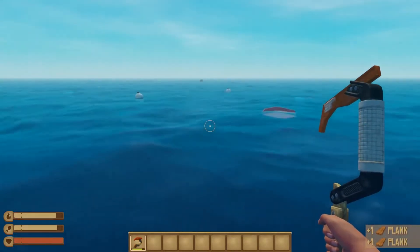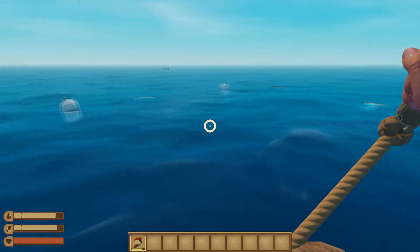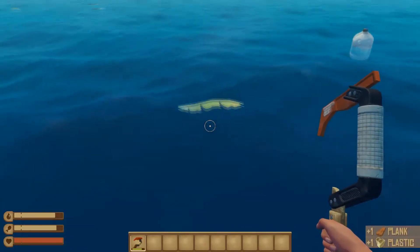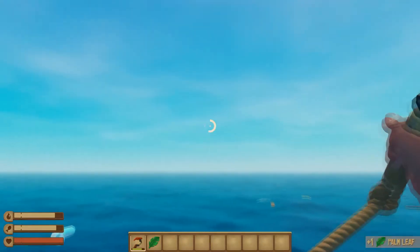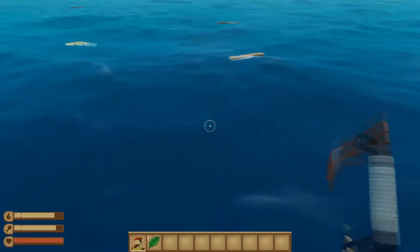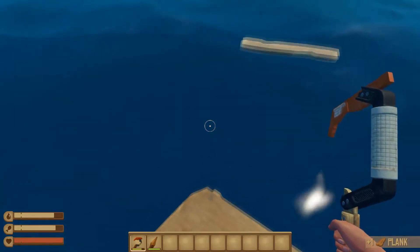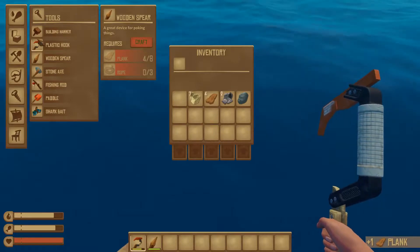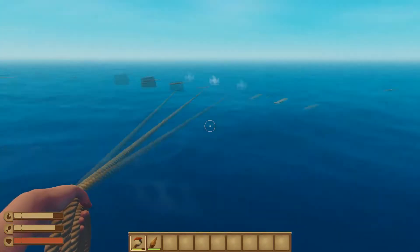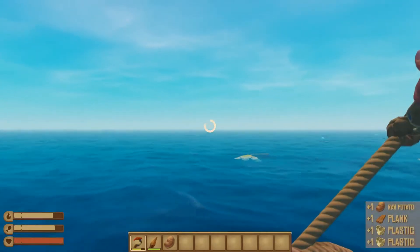I need one more rope to make the spear, and here I think it's coming. Some leaves — let's get that one. Oh, there are more. And a barrel coming too, that is wonderful. Let's craft that. Now I have something to defend my raft. Next thing I want to craft is the building hammer. That is mine too. Okay, there are more leaves.